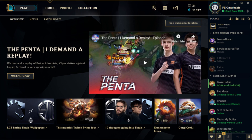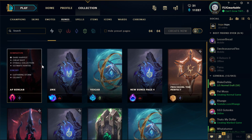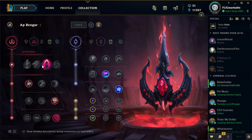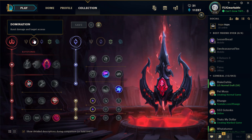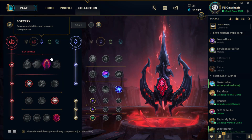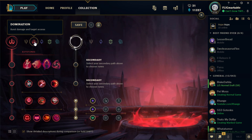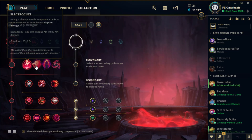Starting off, we're going to go to the runes and talk about those first. I already have this page set up, but I'll explain every single one. Whenever I play AP Rengar, I always run Domination. I think it's an amazing keystone tree for it, and the other ones don't really work out that well. You might be able to use Sorcery and Phase Rush, but I wouldn't recommend it because you need as much damage as possible on turrets and champions. So what I always run is Electrocute.